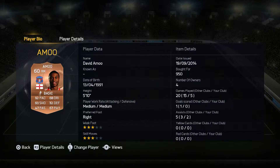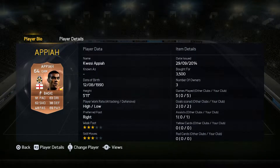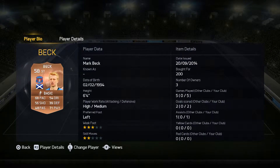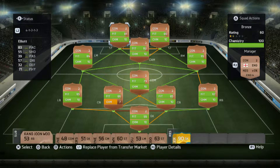On the right wing is Amu with 92 pace and 68 dribbling. Left wing is Weston with 93 pace and 62 dribbling. CAM is Apaya with 91 pace and 62 shooting. Up front we have Beck at 6'4 with 71 physicality, and Eddie also at 6'4 but with 83 pace and 71 physicality.